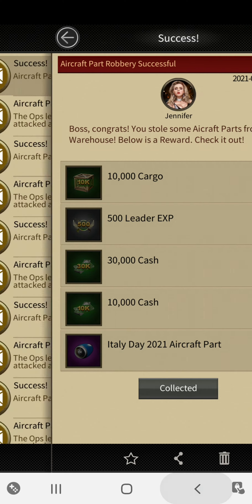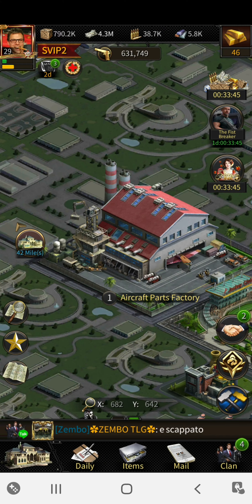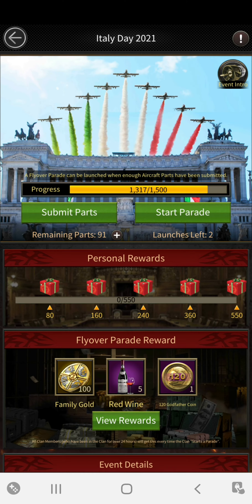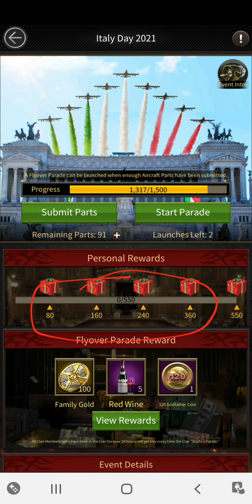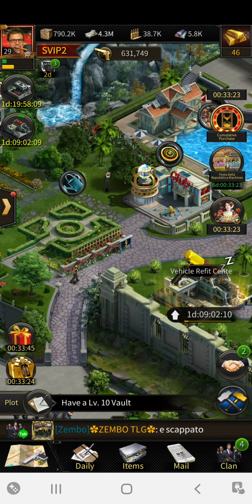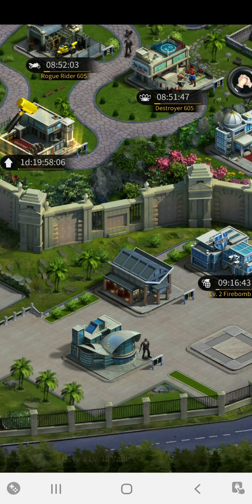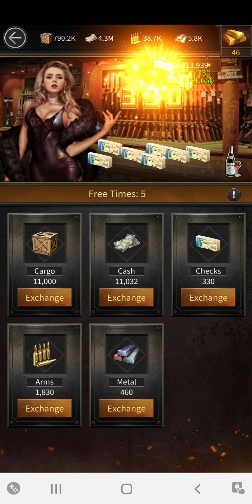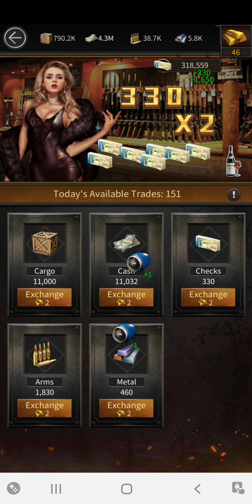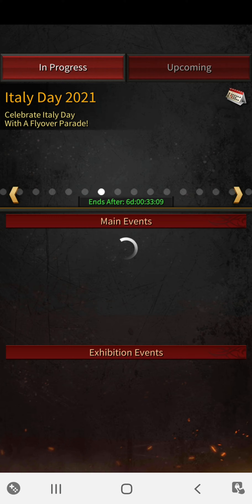Now, how do you use those items? You have to go into the actual event itself and submit your parts. There's also another way — trading. I've got nine more trades to do, so let's go ahead and have a quick look. I'm going to try and get these done.